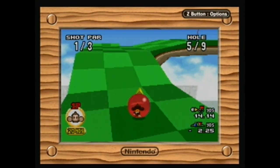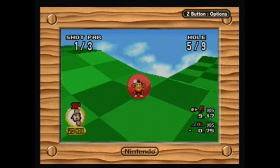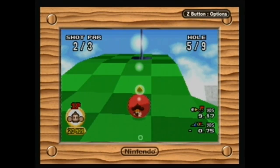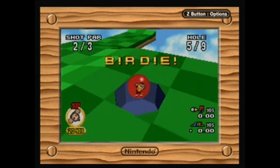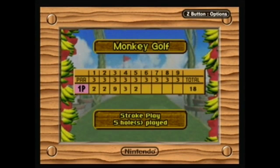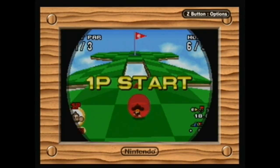This one gives us the 20-yarder — you want to try and get up this hill. Nice! I had a little trouble here when I was playing on my own, but looks like we're pretty solid now. We got a birdie! So the scoring — based on actual golf scoring like par, birdie, bogey — all that works the same way as it does in normal golf.